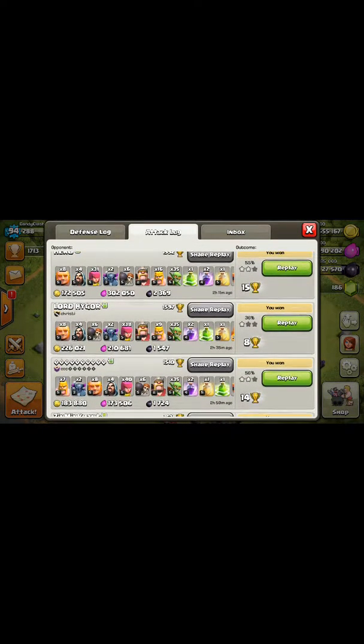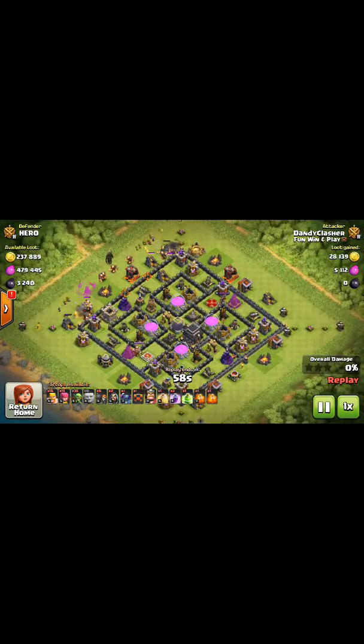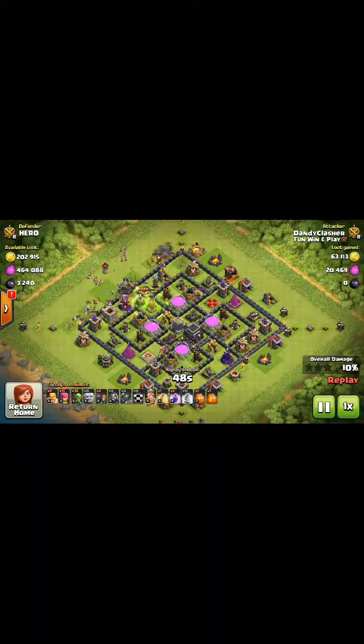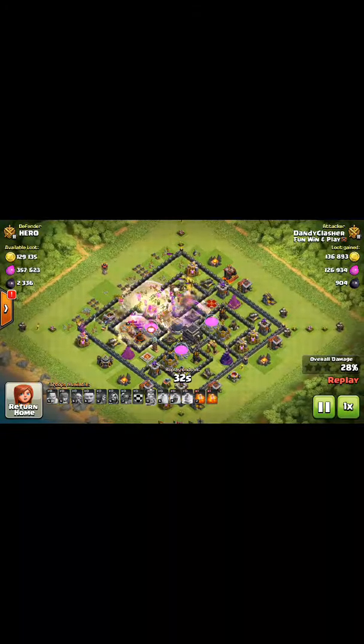Let's look at one more - this guy. Same army. We're gonna start on the sides with a couple of wizards and archers, and once you clear the crumbs off the right and left you can drop those Pekkas and they'll just eat their way into the wall. If the wall breakers don't do the job you can drop a rage and they'll cut right through. The Pekkas even split off into each compartment - and look at where the crossbow fire is going - it's going to the Pekkas, which is awesome.